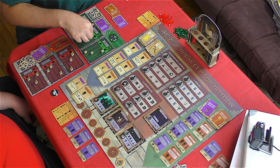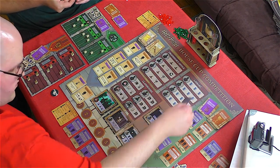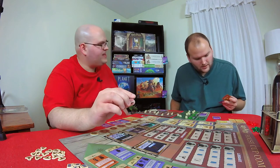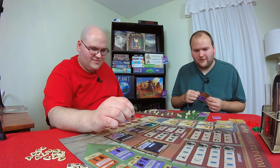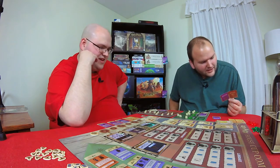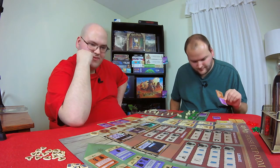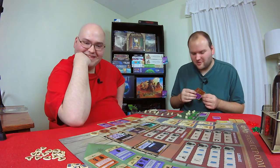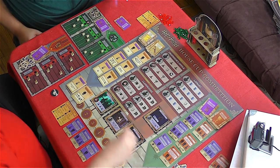Crabbe levels up in Charms and takes a card. Have you been to London? I've been to Heathrow Airport — the closest I can say to having been in London. Ron goes to collect a magic token. I need to pick an advanced lesson that doesn't overlap with Potions. It'll have to be this one.